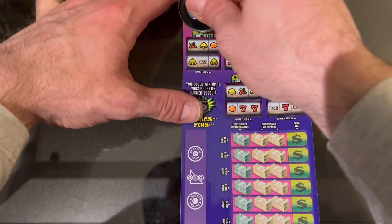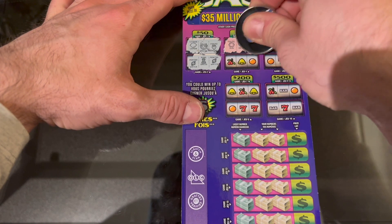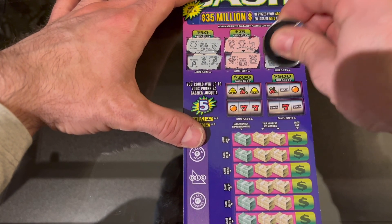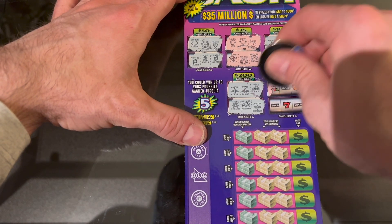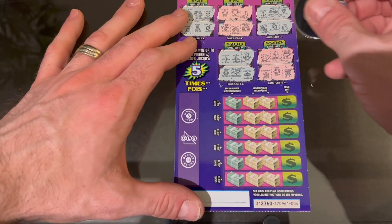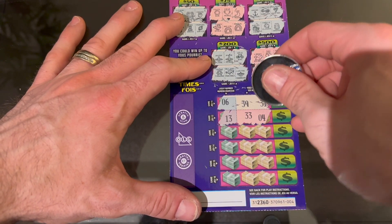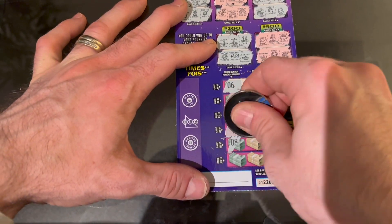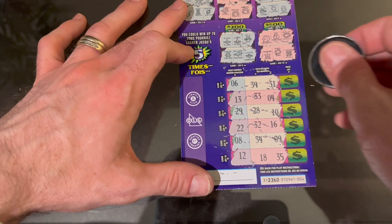On to ticket 4 for you, Troy. For $50: lemon, watermelon, strawberry, watch, dress, watch. For $75: sun, heart, moon, scale, rainbow, rainbow. For $100: anchor, sunglasses, palm tree, money, clover, horseshoe. For $200: airplane, airplane, bicycle, throne, pool table, chandelier. For $500: gold bar, money bag, pearls, crown, ruby — nothing there. Numbers: 39, 31, 13, 33, 4, 29, 28, 10, 22, 32, 16, 8, 34, 9 — one away again, dang it. 12, 18, and 35. Doesn't look like we had anything there for you, buddy.